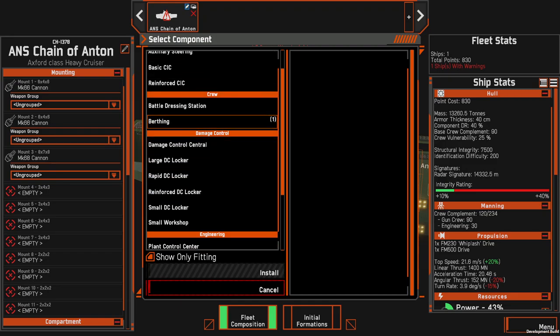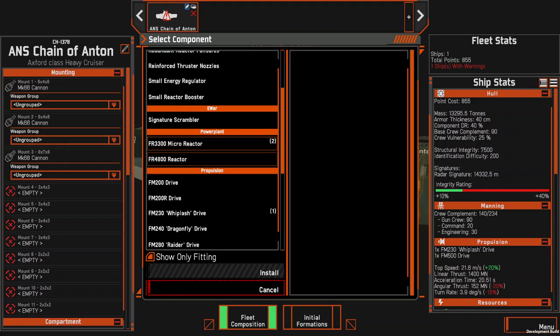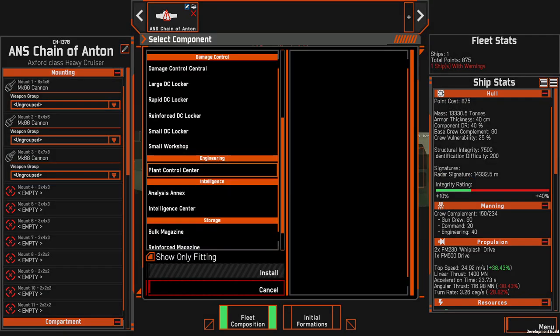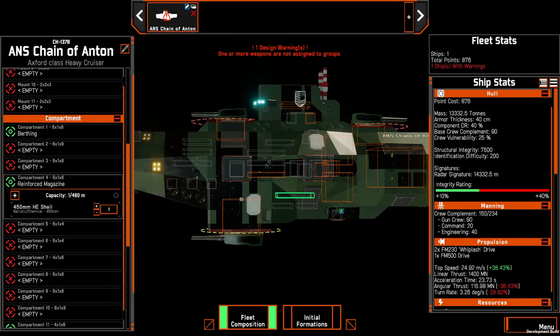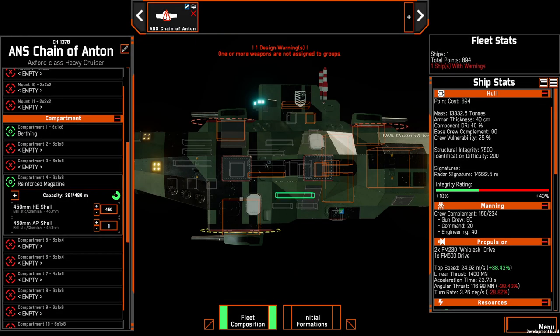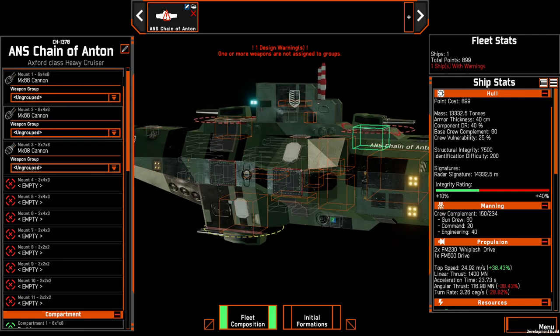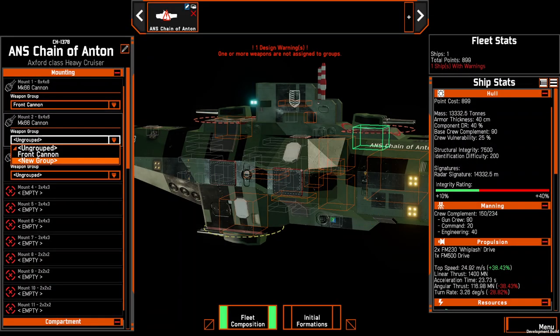I should probably throw on a reinforced CIC up there. The game will yell at me that I don't have anything in weapon groups, because that makes it better for command and controlling guns. That's how many shells it has — four hundred and fifty is better. I'm using mostly high explosives, because high explosives is usually the best choice.